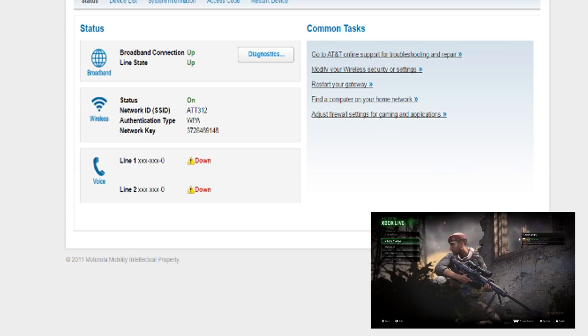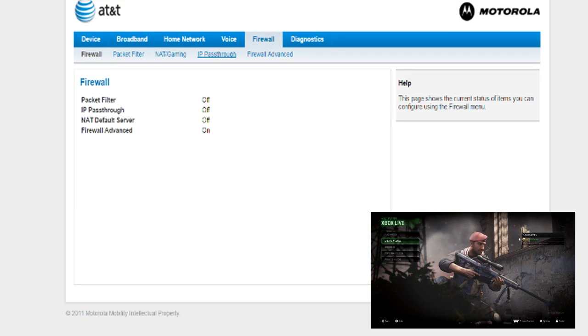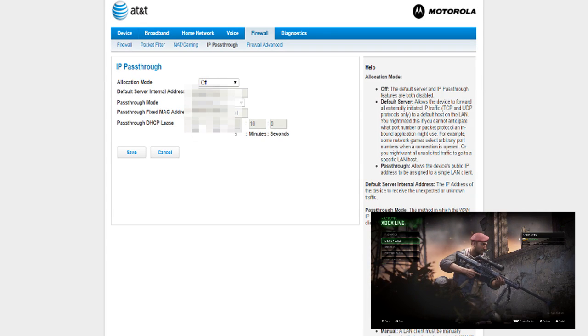Now that we're on the computer, you want to check the back of your router, and there will be an advanced configuration IP address that you put in. I'm just going to censor all the IP addresses and any kind of address that I see. Now, on my setup, what you want to do is go to Firewall, then set up an IP pass-through.